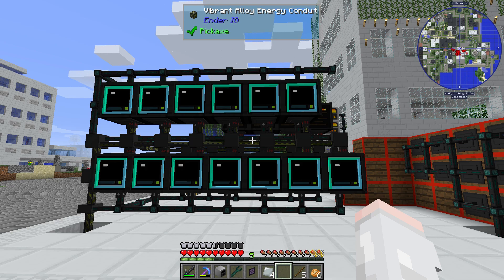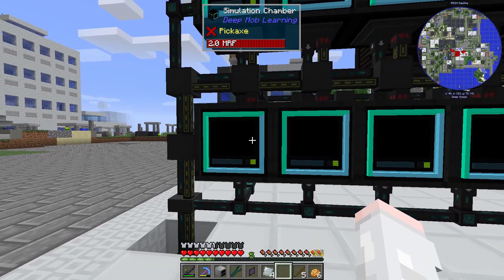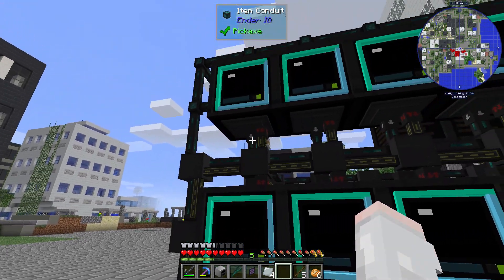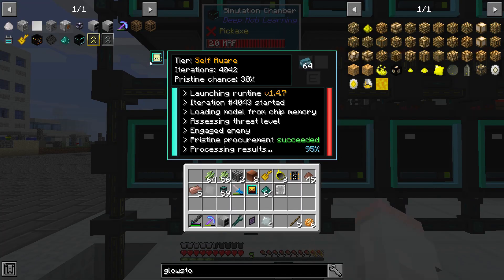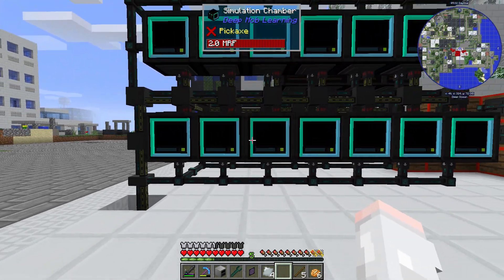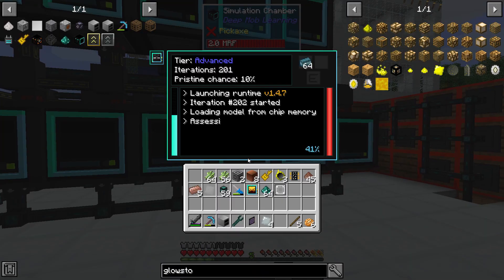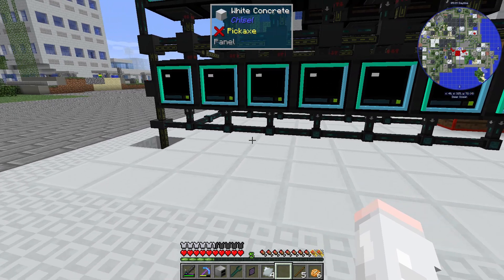I went through all the data models and figured out what I needed for this stage of the game and needed to make 13 simulation chambers. In each of these I've got a different data model. I've got Enderman a couple times and Shulker a couple times to get everything powered up, but then everything else I've got the spider and a skeleton and things like that.